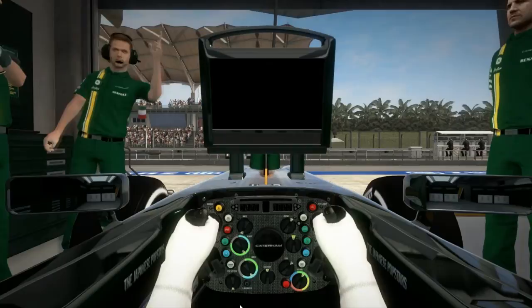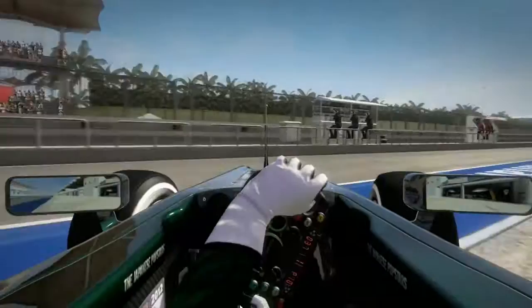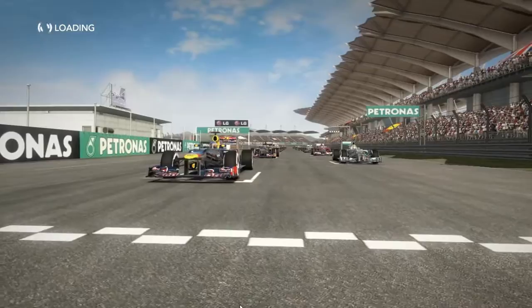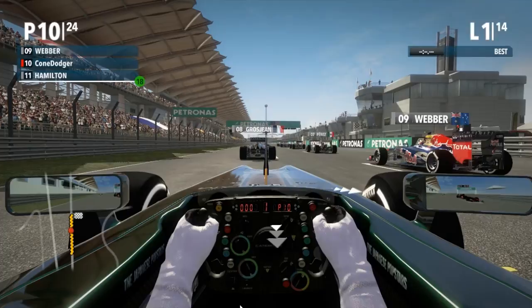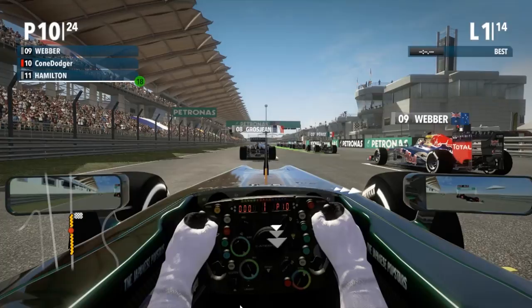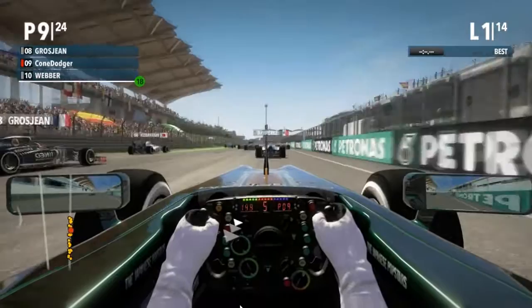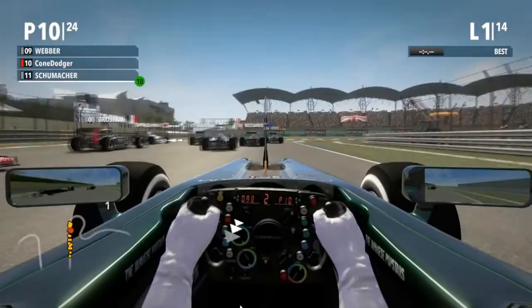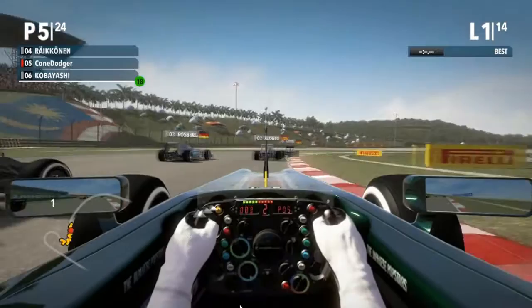Vettel's on pole, of course. You're starting 10th, starting in the points. I'm starting on the left side of the track. I'm going to cross over and cut in front of Massa. Hulkenberg's in front of me, I've got Webber in front of me - you know he can't start. I just blew by Webber on the start. Looks pretty clean so far - I'll take the outside, that's exactly where I want to be. Webber's floundering back here in 13th - Webber can't start in this game.